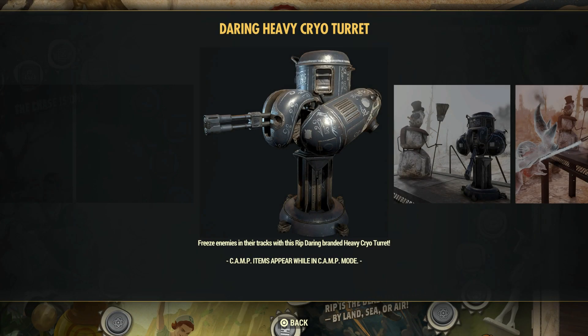This is the Daring Heavy Cryo Turret that you can use to defend your settlement or camp, whatever you want to call it, once you reach level 65 on the scoreboard.